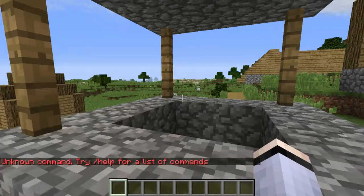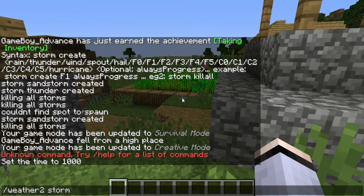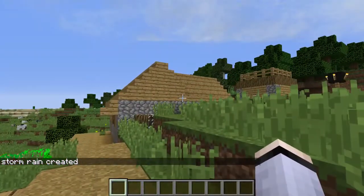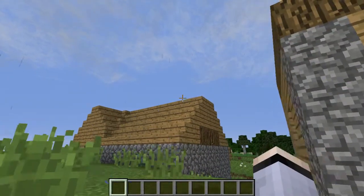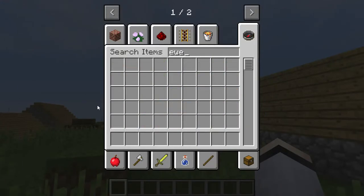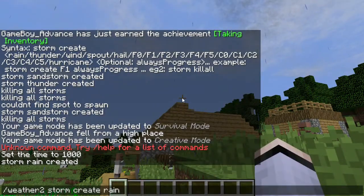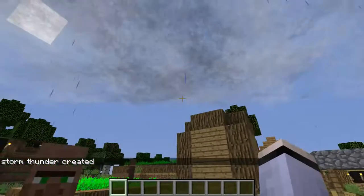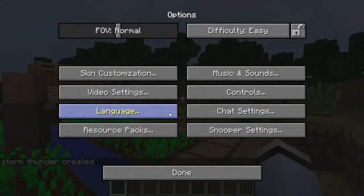I'm going to do 'time set day' with spaces to reset the time. Let's try all these new storm types - we're gonna start with some rain. Here's the rain. I'm going to spawn in some thunder too. It always crashes the first time. Here's some thunder - it's intense. I might turn that down; it might be a little loud.